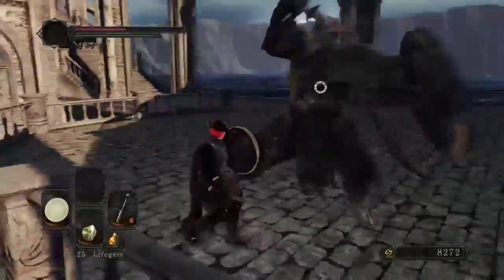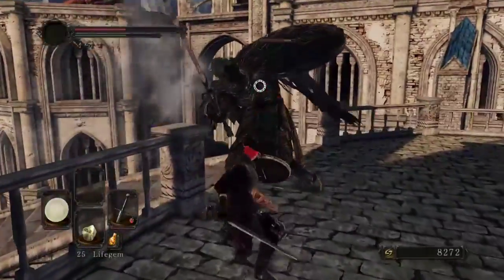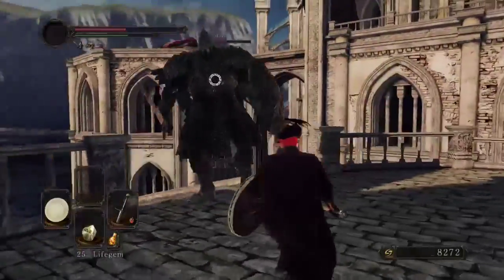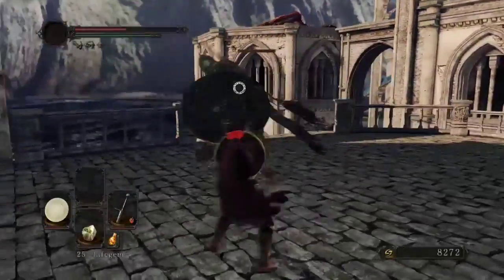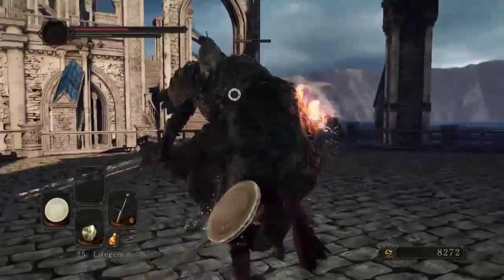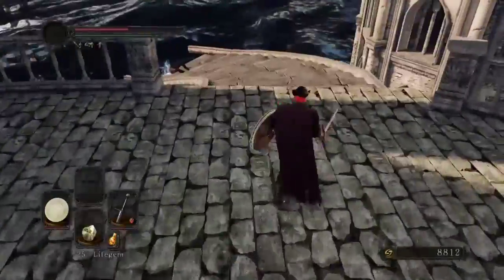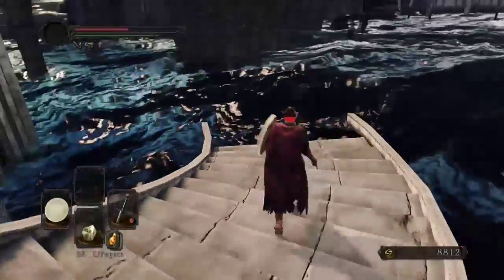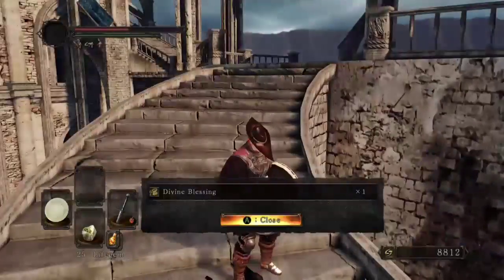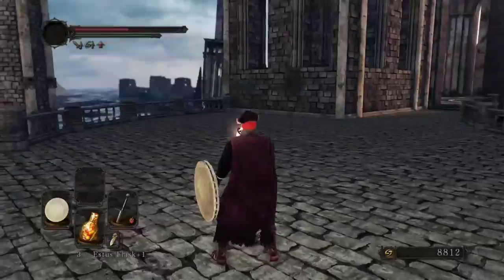And as you can see in the distance, that is a dragon — that is also a new enemy placement. Original version, no dragon there. You just walk up, defeat one of these big guys, and then you can just venture forth. But being Dark Souls, it has to up the difficulty and add the enemy. So my initial plan of attack was to shoot it with bow and arrows. I stocked up on a bunch of arrows.